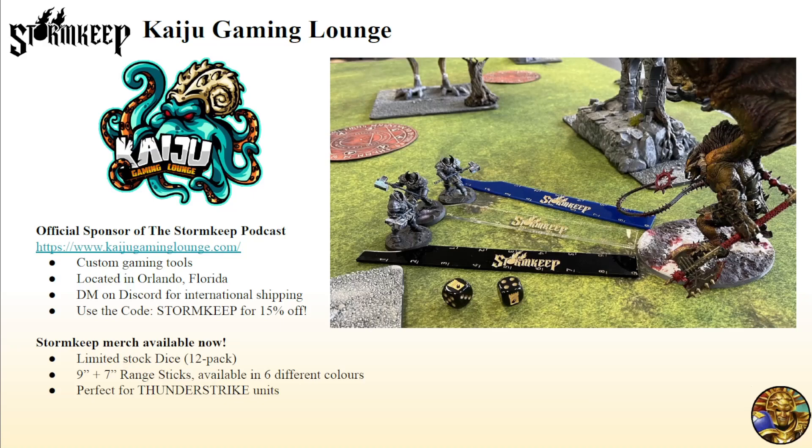They carry our awesome merch, which is our Deep Strike sticks — a 9-inch and 7-inch stick, perfect for Deep Striking those Annihilators. If you play Beasts of Chaos, you can bring in your guys with a 7-inch, and a 9-inch for general use. You can even order them with the framing still on, spray paint or paint them your own colors and peel it off, and you've got your own custom stick. They come in several colors, and we also have our special dice. Use code STORMKEEP on Kaiju's website for 15% off.